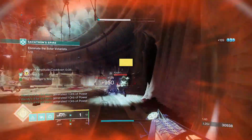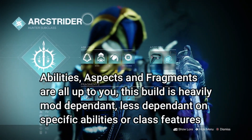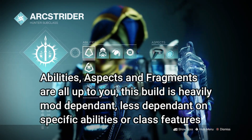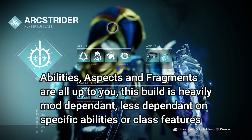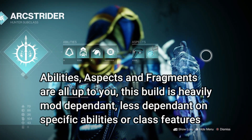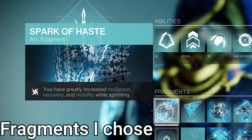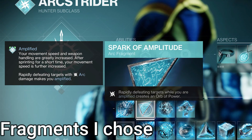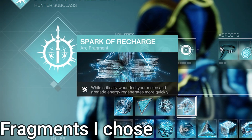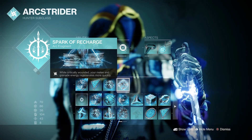So with all that noted, let's get to the class. We're on Arc Hunter. For fragments and aspects, literally do whatever you want — this build relies heavily on mods to make it work, not aspects or fragments. An important note: the moths do not trigger Spark of Shock, where a grenade jolts enemies, unless you directly hit an enemy with the grenade. So anything with jolt is out. The fragments I chose are Spark of Haste for stat bumps when sprinting, Spark of Amplitude for an aura power on rapid kills while amplified, Spark of Discharge for ionic traces on arc weapon kills, and Spark of Recharge for faster grenade and melee recharge when critically wounded.